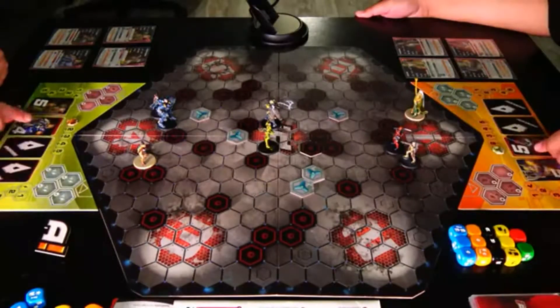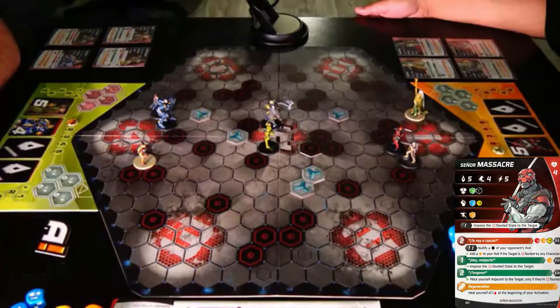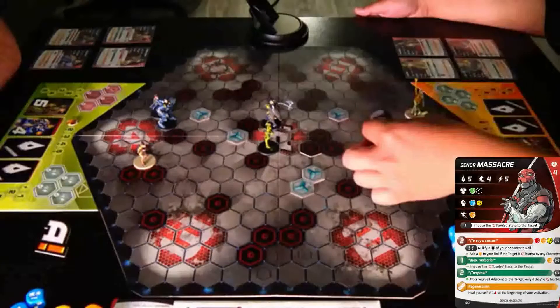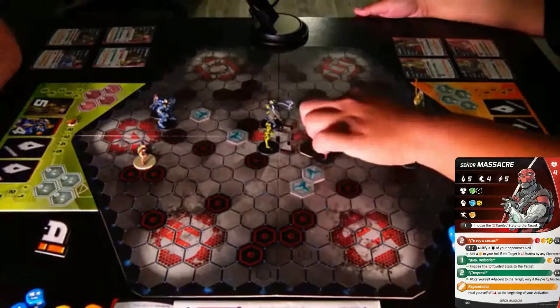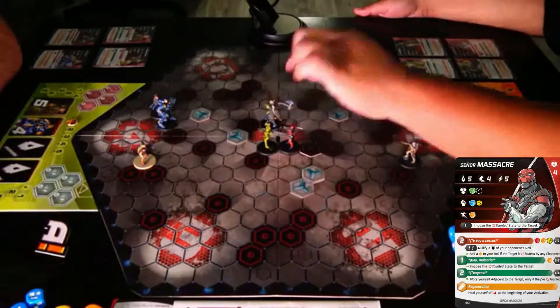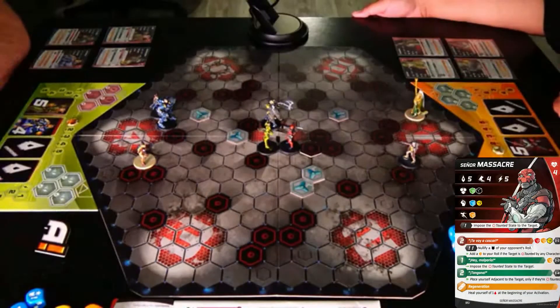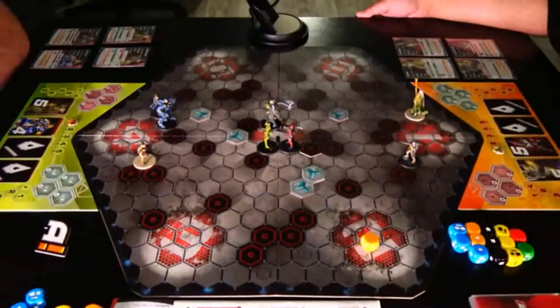I have Senor Massacre at 5. Senor Massacre will spend 2 points for movement of 4: 1, 2, 3, 4. Spend another 2 points of movement: 1, 2. To get there. And then I will spend 1 point to impose a state of taunted. I don't. I don't. Oof.